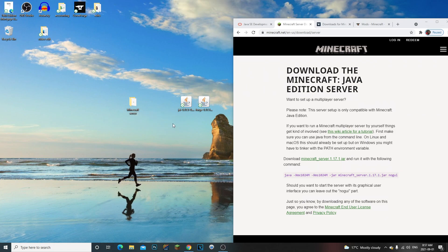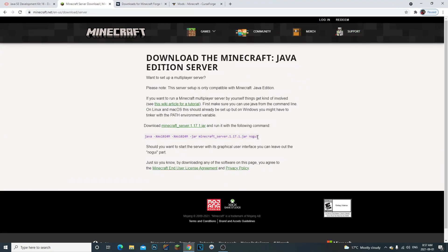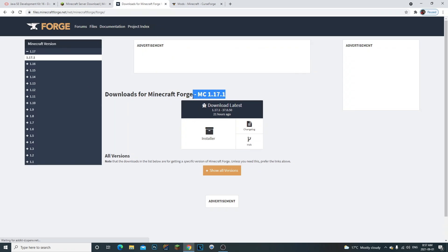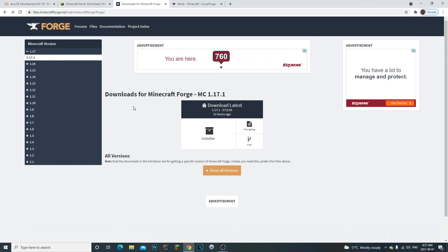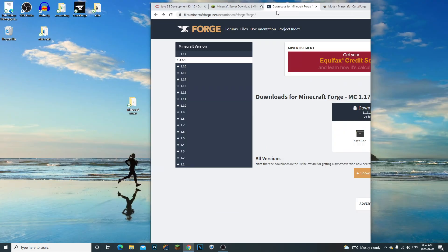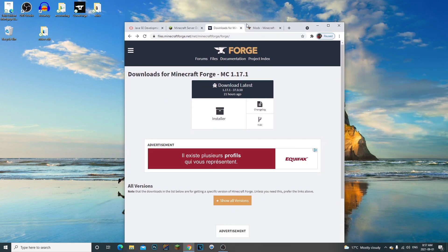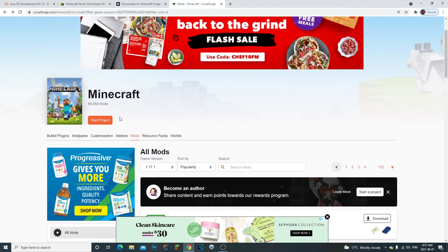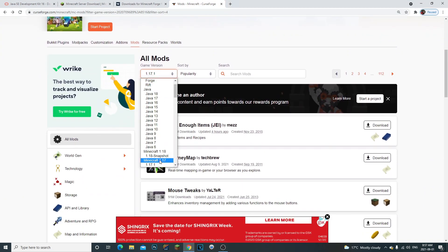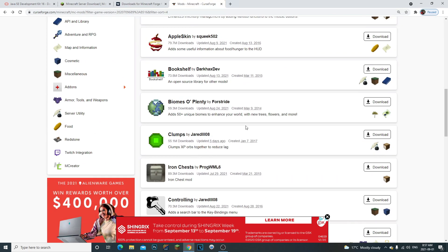Now that we have that, we need to download Forge as well — this is for Minecraft 1.17.1 Forge. Click on the third link in the description, click on 'Installer', and it's going to download. Also, if you want to download 1.17.1 mods, come to this website, go to game version 1.17.1, and it'll show you a bunch of mods.